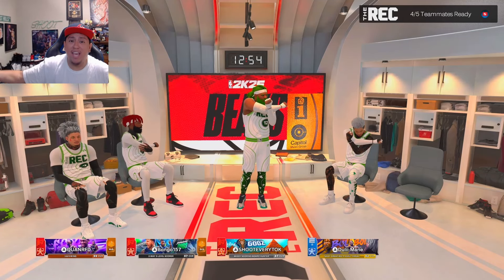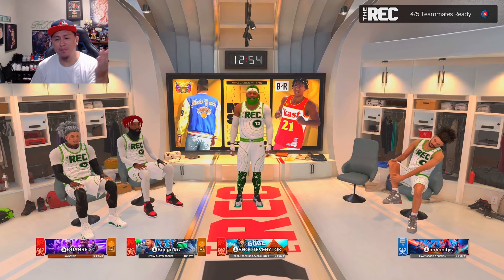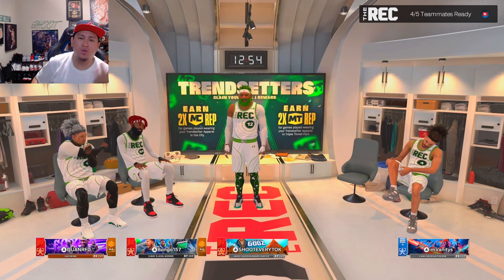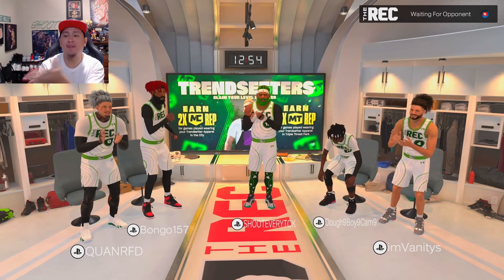2K just dropped a gameplay patch. What you're seeing right now is gameplay after the patch. The banners are different colors now — they are no longer red, they're purple and gold. They changed a lot of stuff, and we're gonna go over all of the gameplay fixes supposedly. I dropped a couple vids on TikTok so you can go check that out.